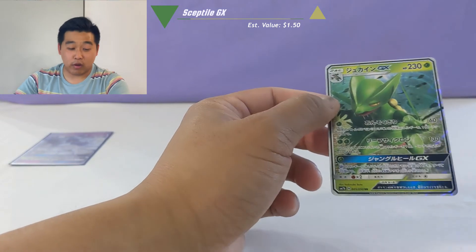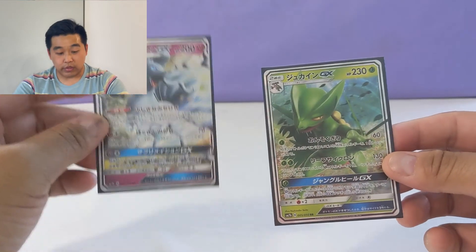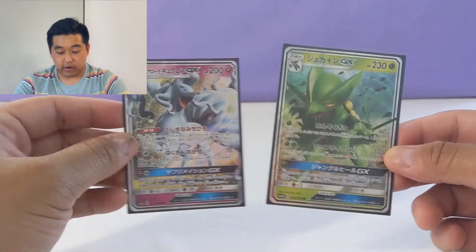We ended on a strong note when we started on a really strong note too. That middle part was kind of rough, though. But in the end, we got two decent pulls: the Alolan Ninetales GX card and the Sceptile full art GX card as well. Very nice. Thanks everyone for joining into this video. I will be opening up the second half of the Fairy Rise pack in the next one. I just didn't want the first one to be super long since these are 30 packs per box. Tune in for the next half, and hopefully we get some more pulls aside from the Alolan Ninetales and the Sceptile cards we pulled in this video.